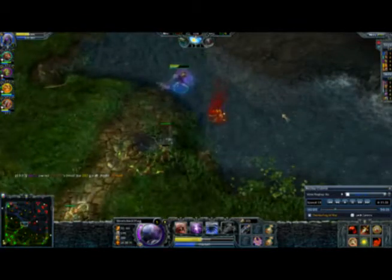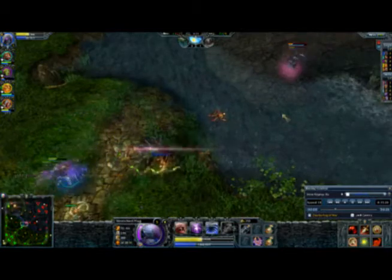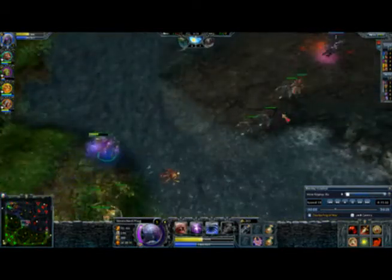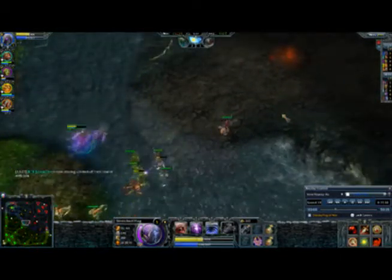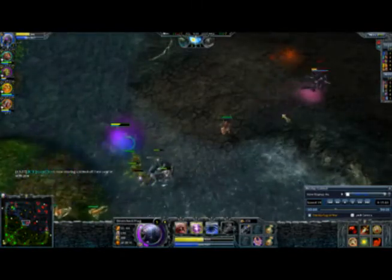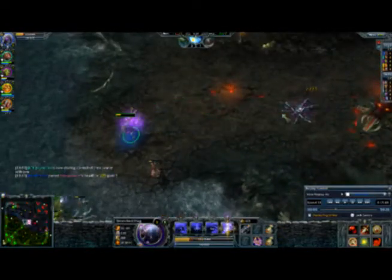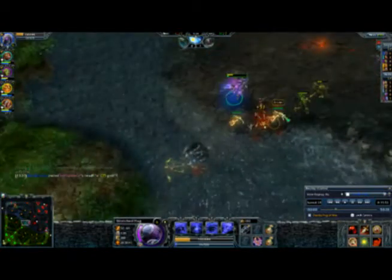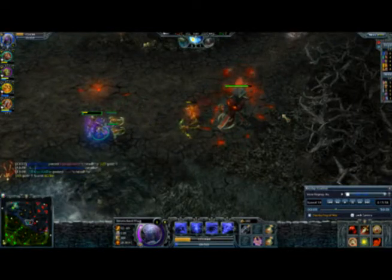A tactic I mentioned in the first video: once you get your Bottle and you're getting every rune, you should be trading HP actively with enemy heroes. What I did was basically just walk up to him, use my nuke, and start attacking him. If he attacks me back, that's okay, because I'm probably going to fill my Bottle up with the next rune - you're just trading HP because you have access to infinite HP. As a result, I got him low enough that I was just able to Flash in and kill him.